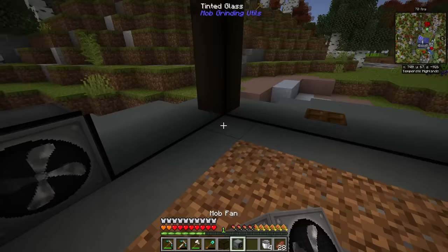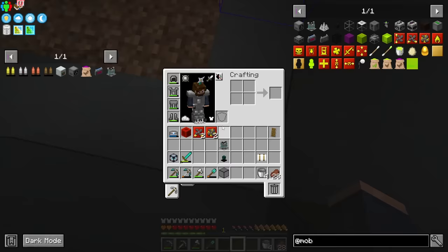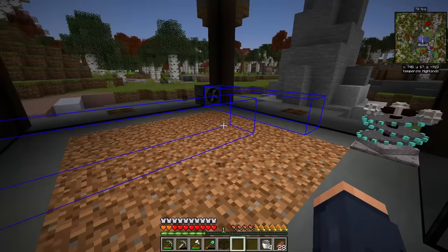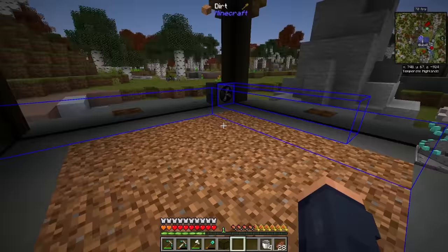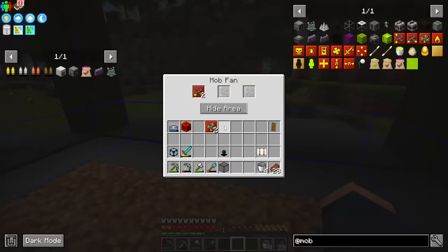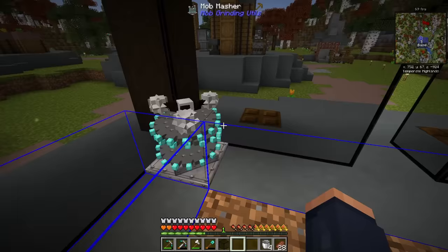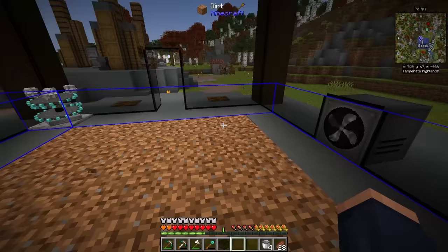To push the mobs into our mob masher, we're going to use mob fans. I think I can get away with just using two mob fans in this setup — they're going to go in this direction. I want my mob masher here and to kill mobs in this corner. Using the show area function, I can verify the fans will cover the zone. It's going to make it a little bit easier to push mobs this way.